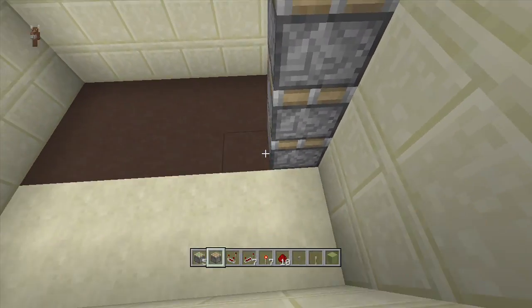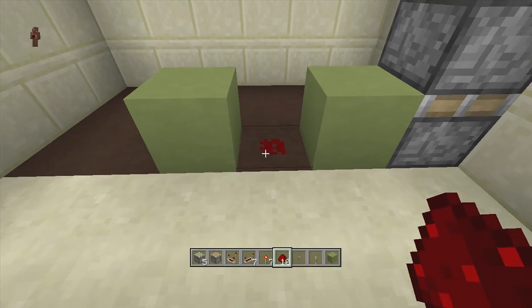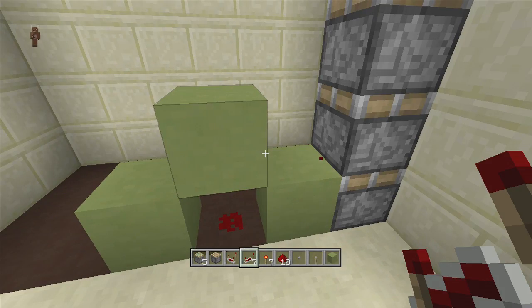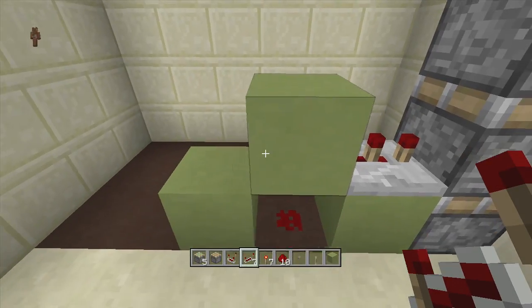Once you've gotten your three sticky pistons in, go ahead and put a block next to it, a block away from it, and put a piece of redstone in the middle of these two blocks like that. Next, go ahead and put a block right on top of your redstone, then put a repeater going into this sticky piston on two ticks delay.